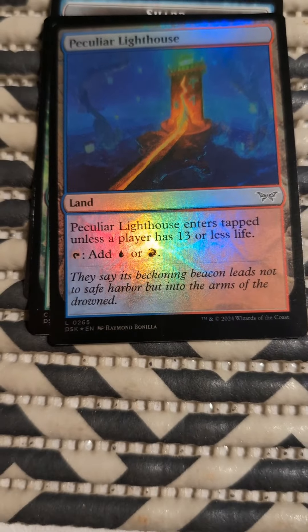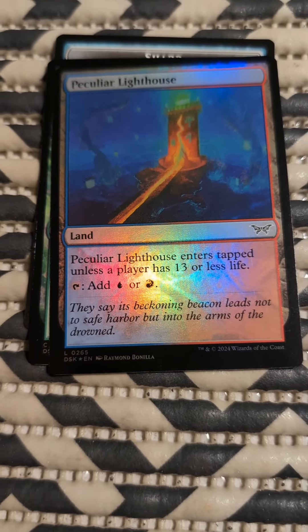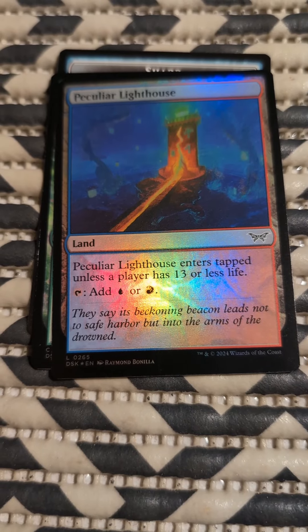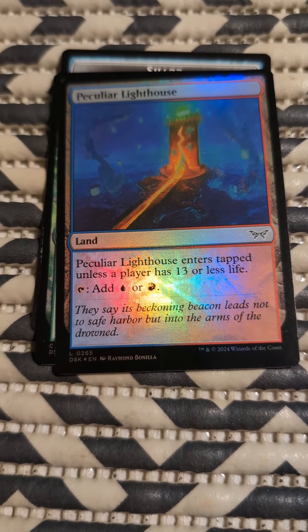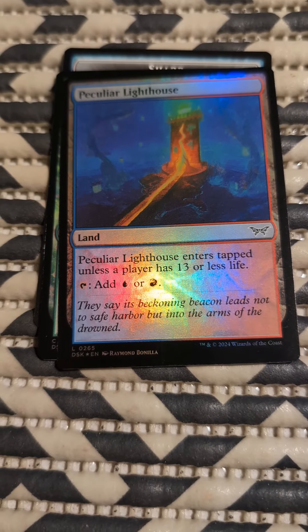Peculiar Lighthouse — a land. Peculiar Lighthouse enters tapped unless a player has 13 or less life. Tap, add blue or red.